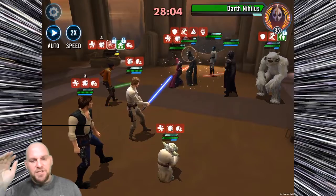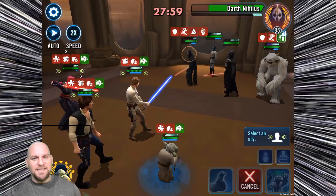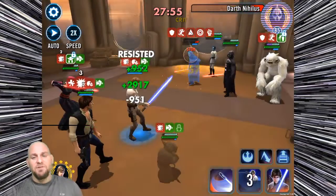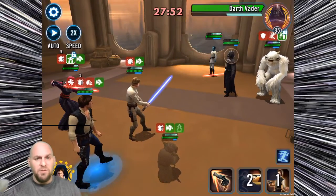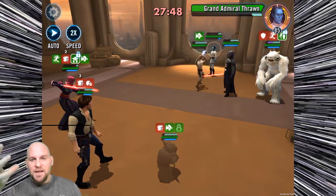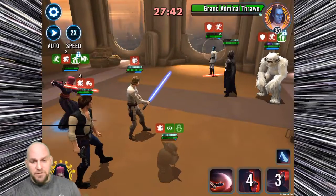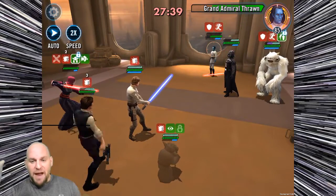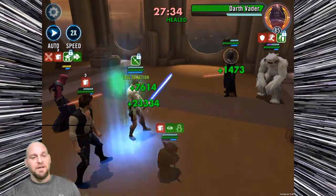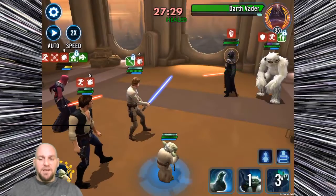For general strategy: she's a light side healer with a cleanse on her basic, which is incredibly important because debuffs can slow you down and get you killed. It doubles as an easy heal when fighting Sith. The cooldown of Dark Healing will rapidly diminish as she keeps removing debuffs, and Armor Penetration Up combined with ignoring protection makes her highly effective.